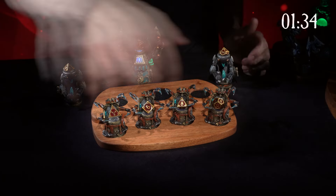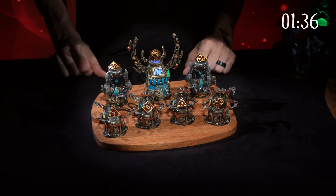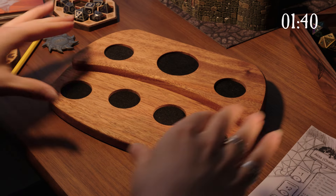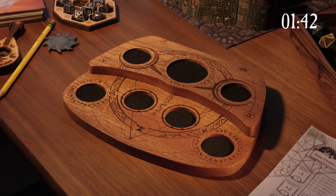The Hardwood Display Base has slots for seven Reliquaries, perfect for holding a full polyhedral set. It's available in plain wood or laser engraved with any of our unlocked designs.